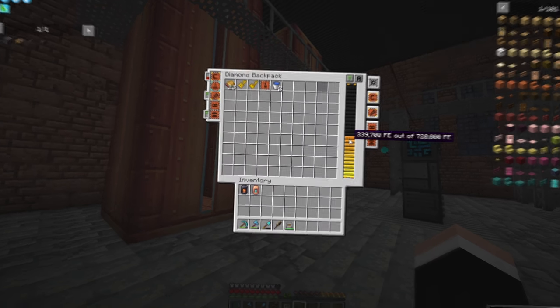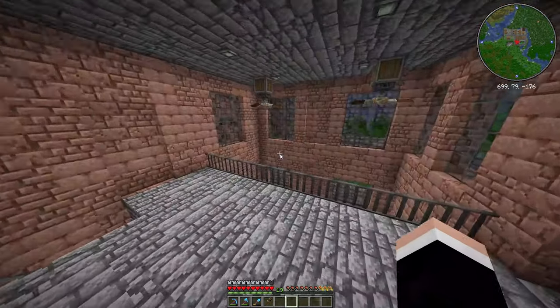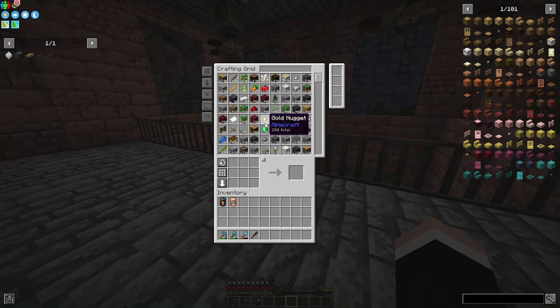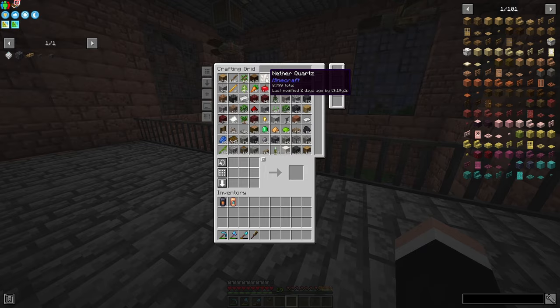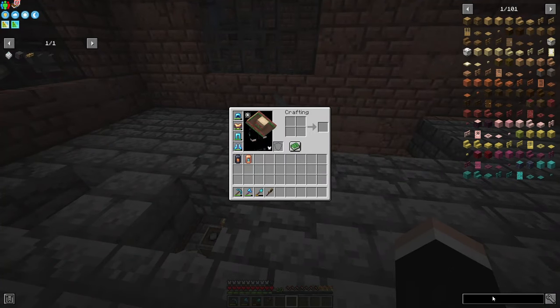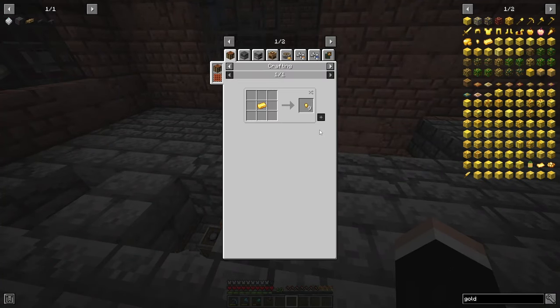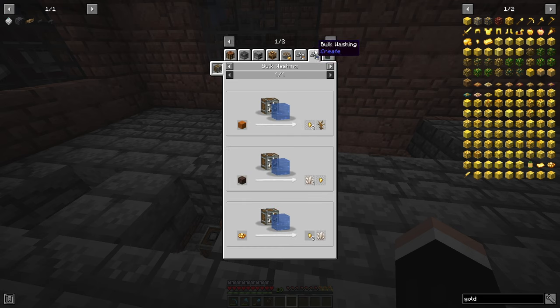I want to get terracotta up here because we're not producing enough gold - as you can see we have 330. In the meantime we have almost 9,000 quartz. So I'm gonna get terracotta right here because in the last episode, if you noticed, you can get a lot of gold from red sand and also dead bushes.